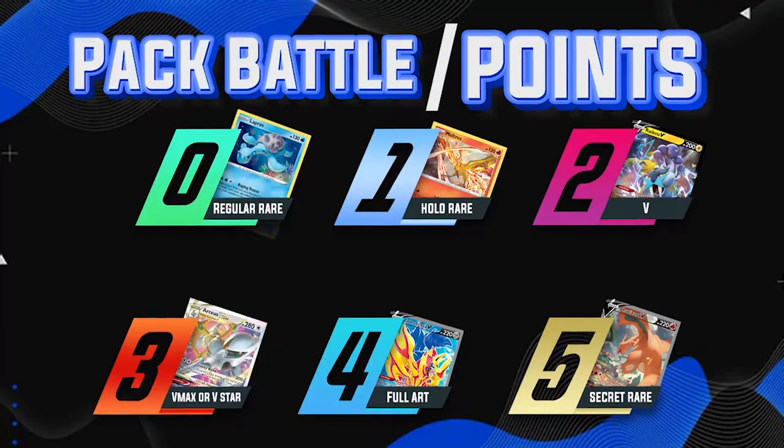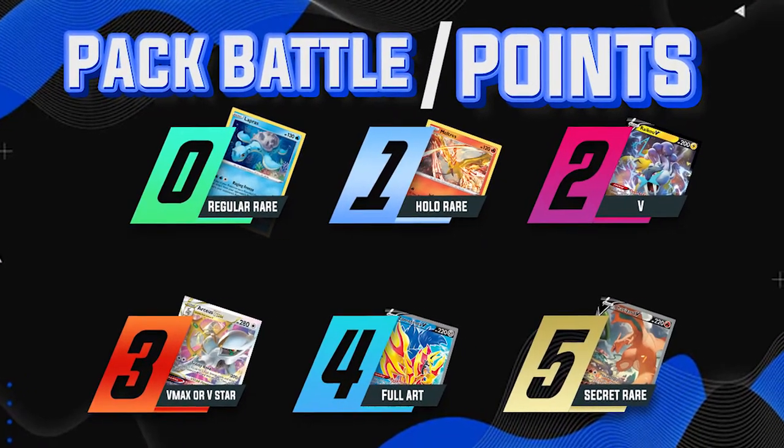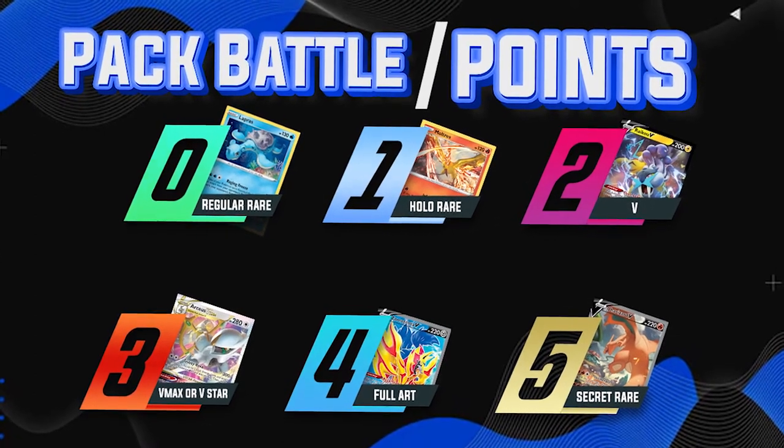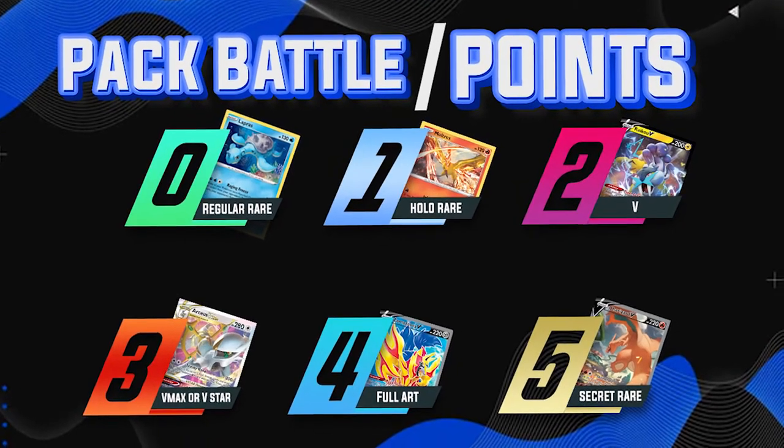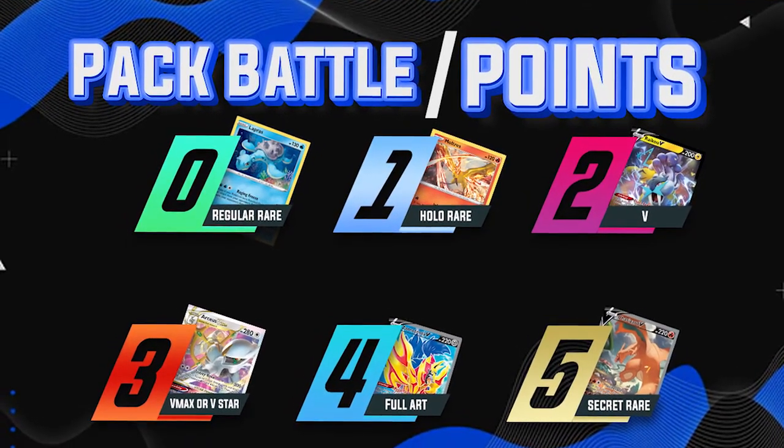It's an ETB battle, and the loser has to buy a pack of cards to give away in Sunsoul's stream. The scoring is pretty simple: a regular rare is zero points, a holo rare is one point, a V is two points, a V Max or V Star is three points, a full art is four points, and a secret rare is worth five whopping points. Make sure you are at Sunsoul's stream — link in the description — when Sunsoul opens up her ETB, and the winner will be chosen and given a pack of cards.